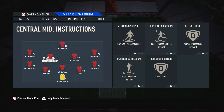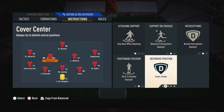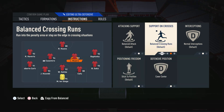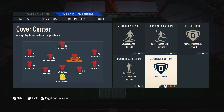Moving on to the left center mid, the more defensive minded player — we have him on stay back while attacking and cover center. We have him on stay back because he's a more defensive minded player so we don't want him going forward, and on cover center so he defends those central areas. Moving on to the right center mid where we use a box-to-box player — we have him on the default settings and cover center. We don't really want to restrict this player too much since he has a bit of a free role, but cover center ensures he defends those central areas.